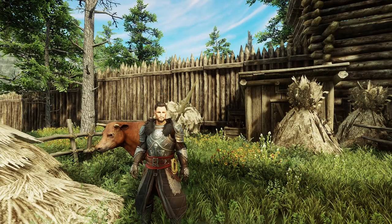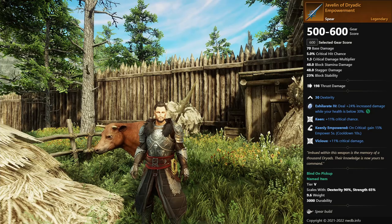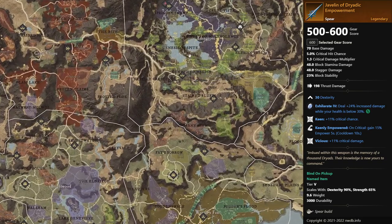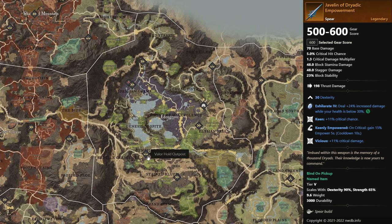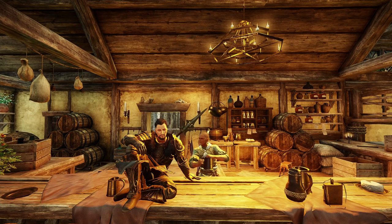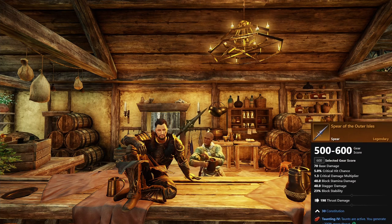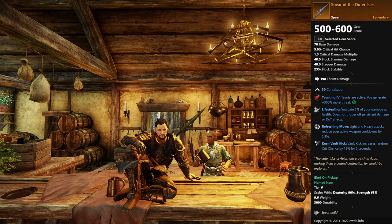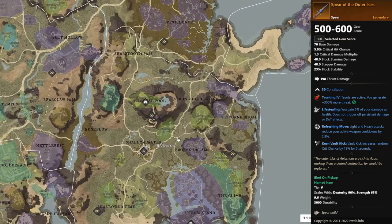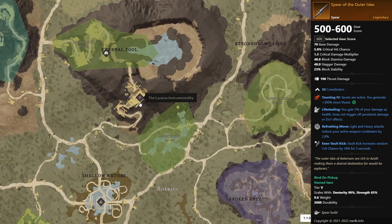If you're into spears, the next one is pretty good — the Javelin of Triadic Empowerment. This spear rolls with dexterity, keen, keenly empowered, and vicious. It's probably one of the best spears out there since you can crit a lot with a spear. You can farm it in Genesis, located in Eden Grove. If you like a spear with more life stealing and cooldown reduction, then go farm the Spear of the Outer Isles. This spear comes with constitution, life stealing, refreshing move, and keen vault kick. You can farm this one from the last boss in Lazarus, located in Reekwater.